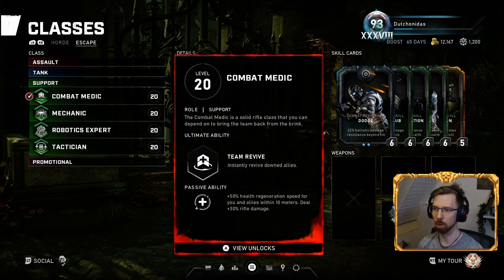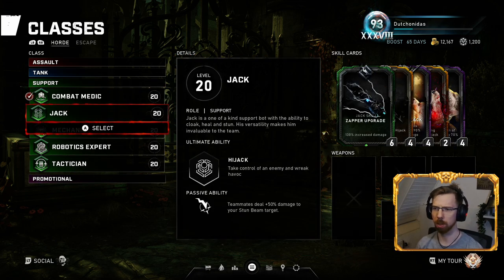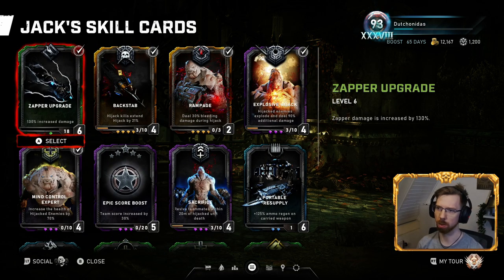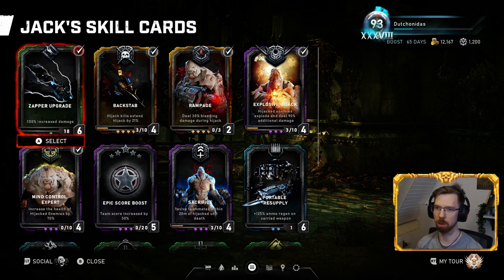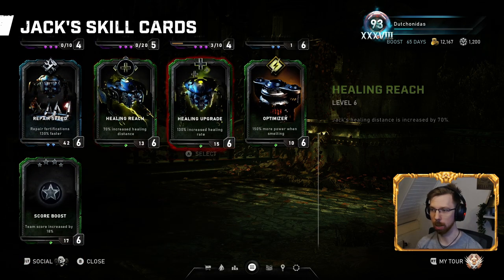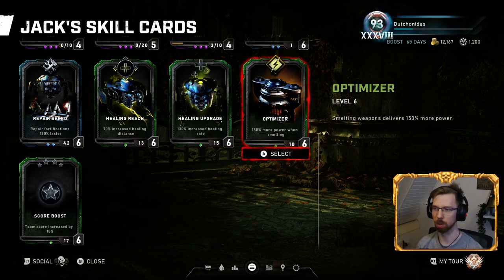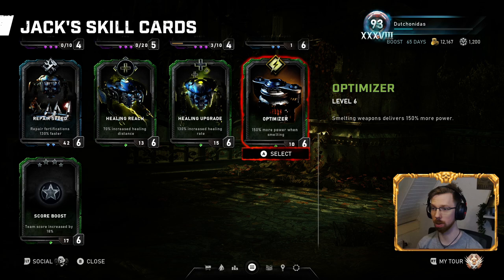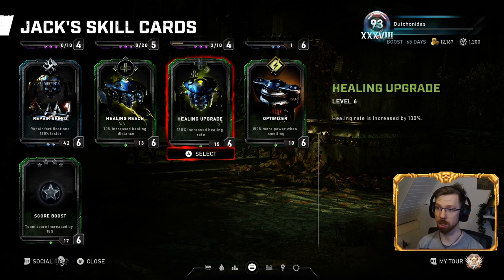Jack has been nerfed into the ground to the point where it's almost a troll character to use. There are two ways to play Jack: Killer Jack or Support Jack. I personally like Support Jack more, but because he's been so nerfed, Optimizer — which gives more power for smelting weapons — is basically trash. Healing Upgrade is nice if you don't have any of the higher-level cards yet.